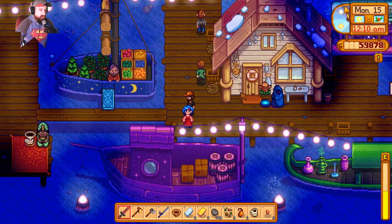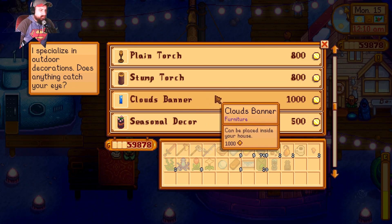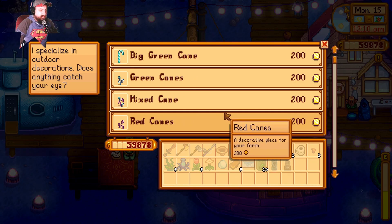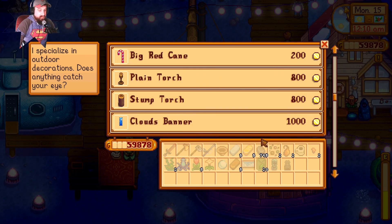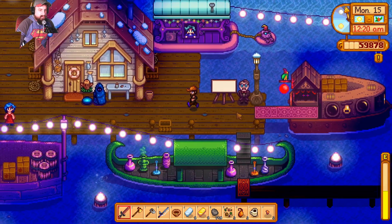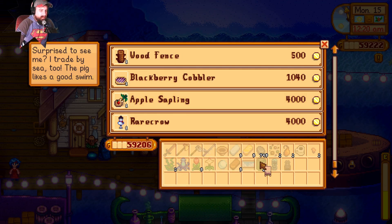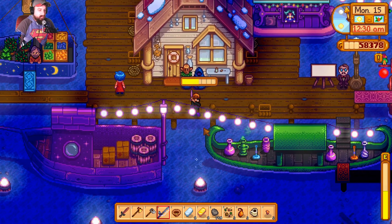This other vendor — I've already got all these: stump torch, clouds banner, seasonal decor, seasonal plants, outdoor decorations, big red cane, big green cane — I think they're even still sitting out from last year. Everybody's starting to leave. I don't want to leave yet. Maybe I'll get the birch end table — I know I don't have that. I'm kind of in a collectionist phase here. Oh look, there's some fish right there.